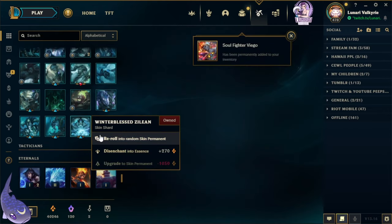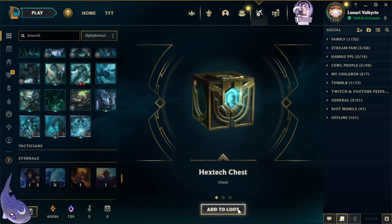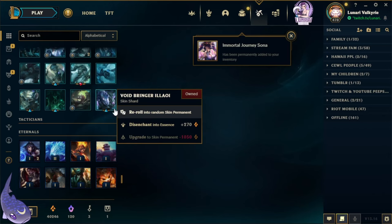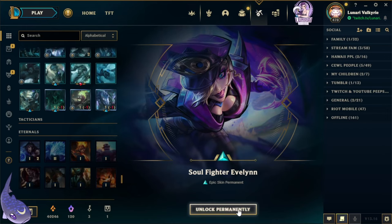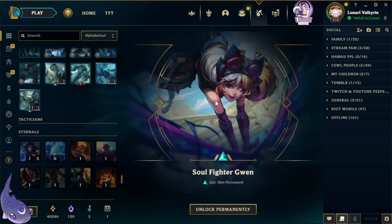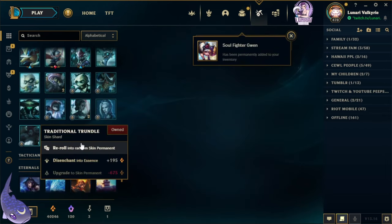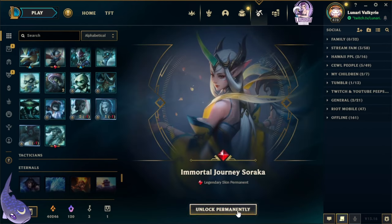We got a headset crate and key, and then we got Immortal Journey Sona. Soul Fighter Evelyn — love that skin by the way. Next is Soul Fighter Gwen — Gwen is adorable, I actually think I want to play her more. And there's Immortal Journey Soraka. Wow, there's actually a lot of legendary skins coming out lately.